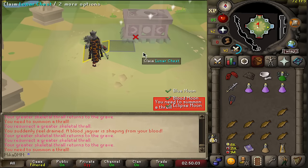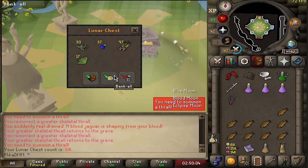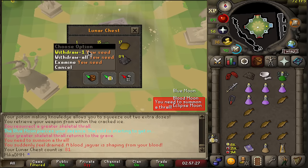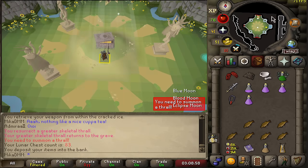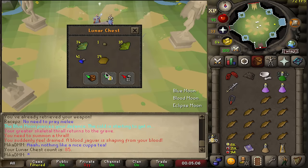Yew seeds at 79, 81, 84, and 85. Nothing at 80, 82, and 83. Another yew seed at 86. I definitely haven't seen an item in a long time now.